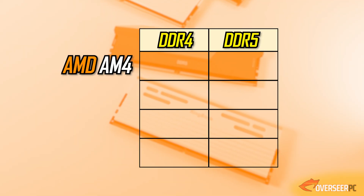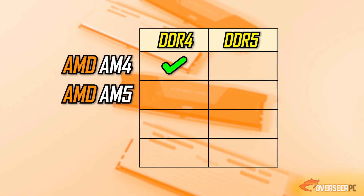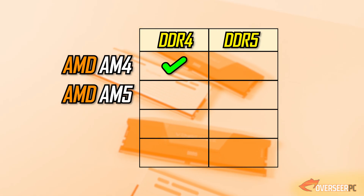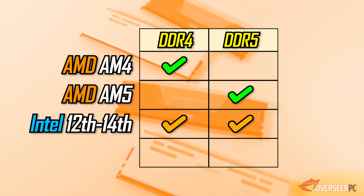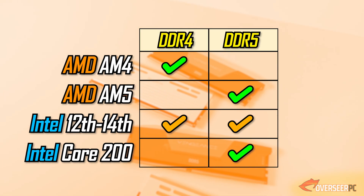It just means that if you have an AM4 system, what you need is DDR4. If you have an AM5 system, you can only pick a DDR5 RAM kit. If you have an Intel 12th generation up to the 14th generation, you can have either DDR4 or DDR5, but that depends on your motherboard.